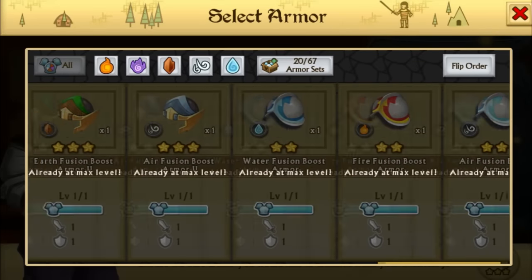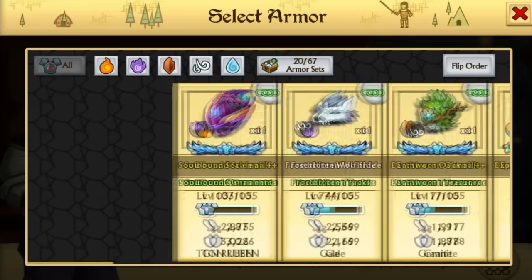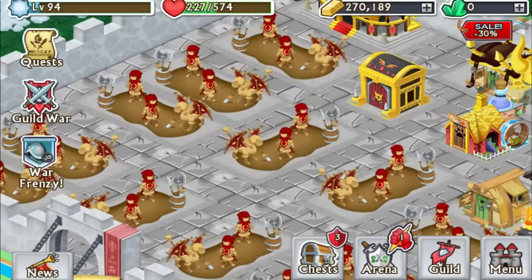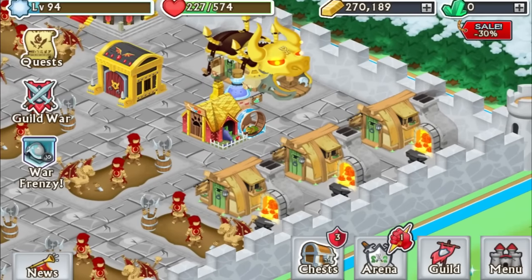These fusion boosts will come in handy for him. If I see what he still has to max — he has no gold. He literally just has no gold. 270k is nothing. I mean, I always have at least five million in my bank.